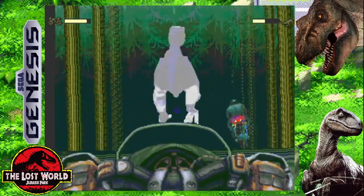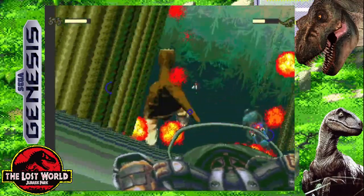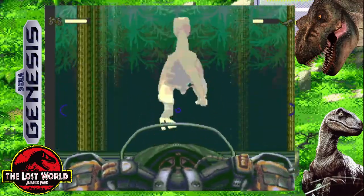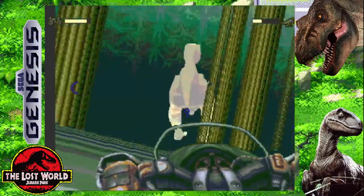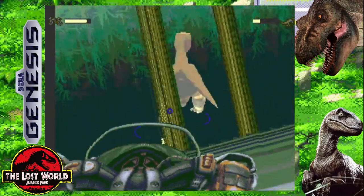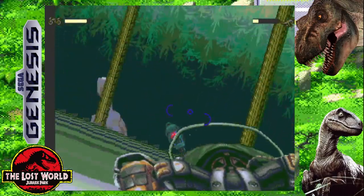We've got scrolling, we've got trees coming from the background into the foreground — you're passing them, you have to dodge them. A lot of this is sprite-based, but it looks really good. Again, this is a Sega Genesis game with no add-ons.